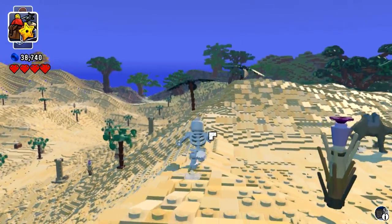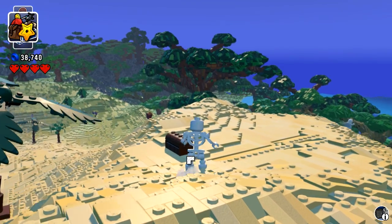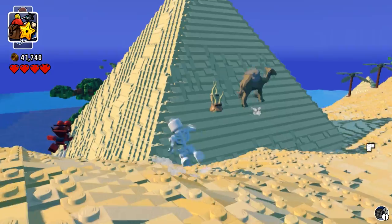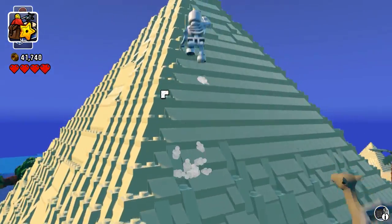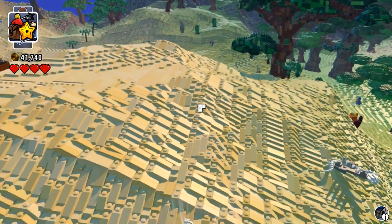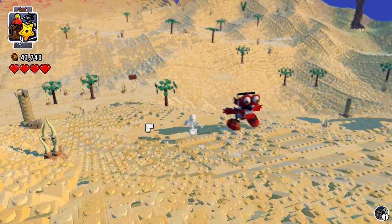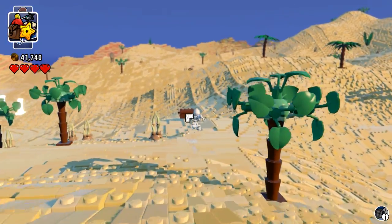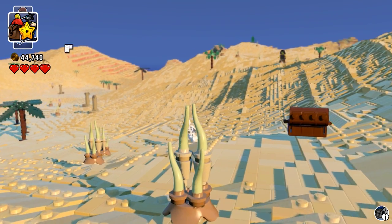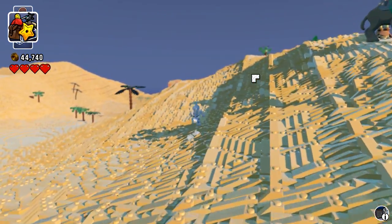I'm trying to keep an eye out for some of the larger chests, because those are super duper important and really nice to get. We have some of these smaller ones, which are cool too, because it's important to have studs to be able to purchase things once you unlock them. But the bigger chests are the ones that give you all those cool accessories, so I'm on the lookout for those. Sometimes I just walk right by them and don't notice them in my peripheral vision, so I apologize when that occurs.